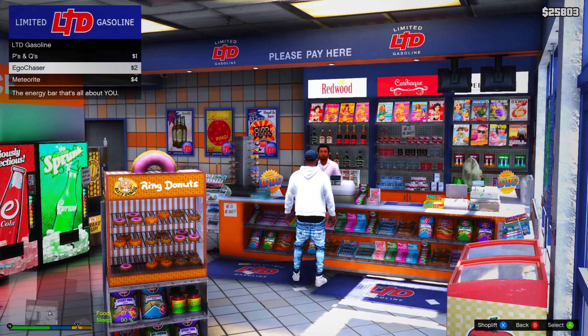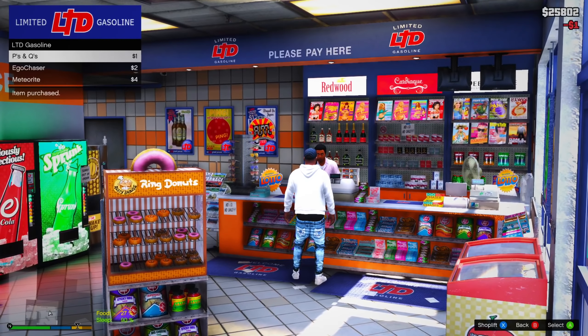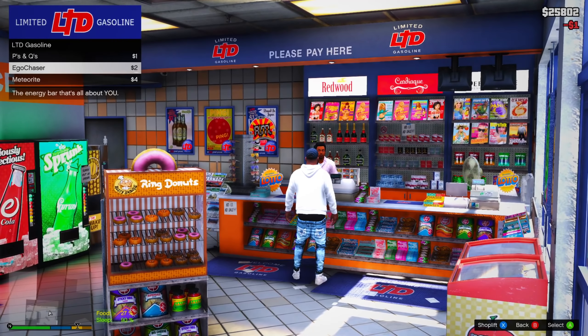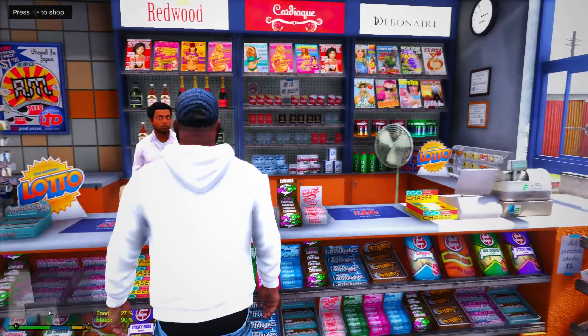What's good YouTube, we back in here with another episode of The Real Street Hustler. Today we're doing some missions for Quick Jay — just trying to stock up on some snacks.